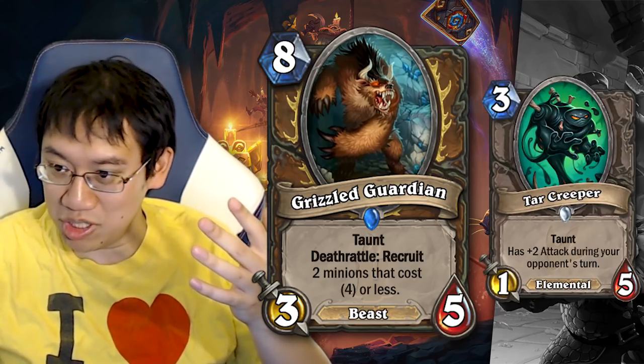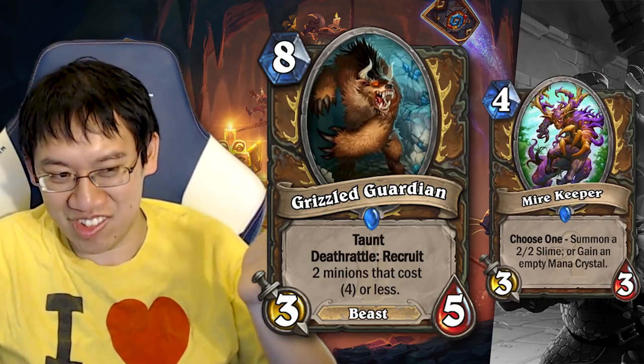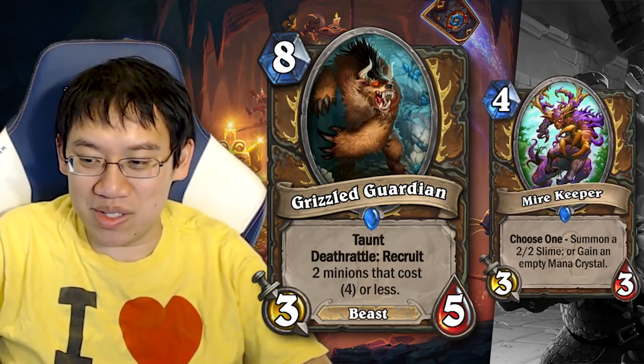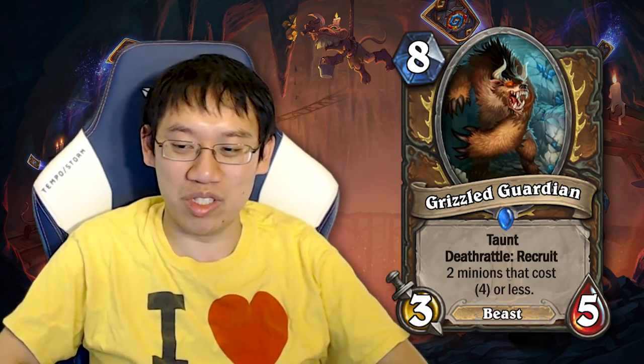You can get a Tar Creeper, which is great. You can get a Fandral Staghelm. You can put in Mire Keepers. But that's the problem — those don't look that inspiring. This is a possibility if there are good 4-drops. Maybe some sort of Beast Druid, but that would run a bunch of 1s, 2s, and 3s.